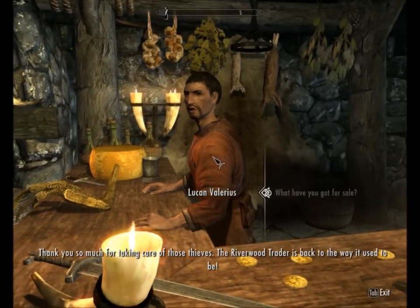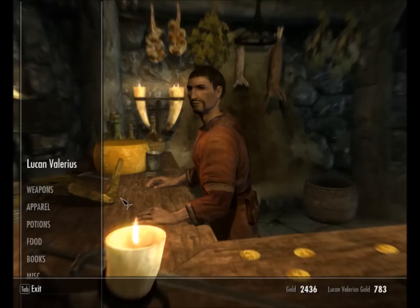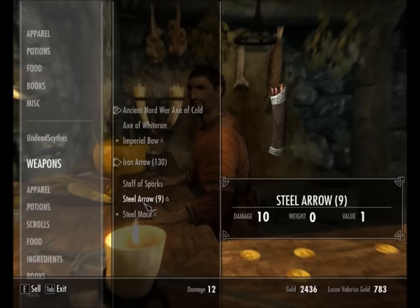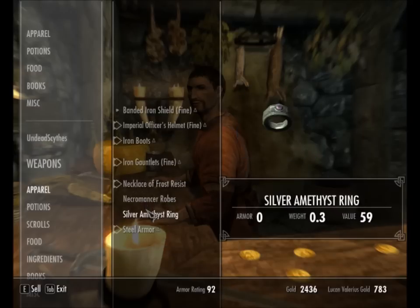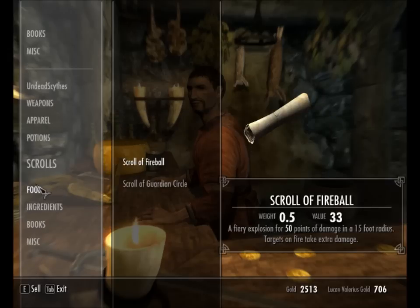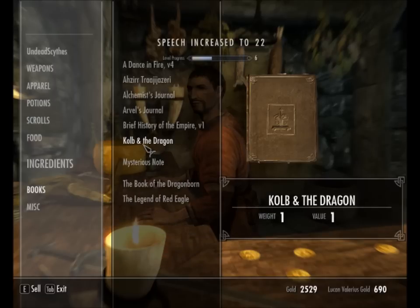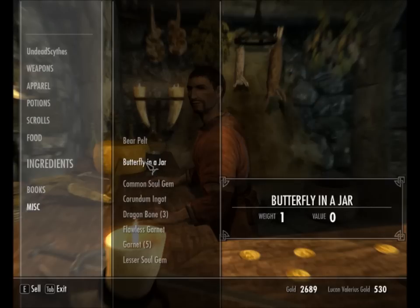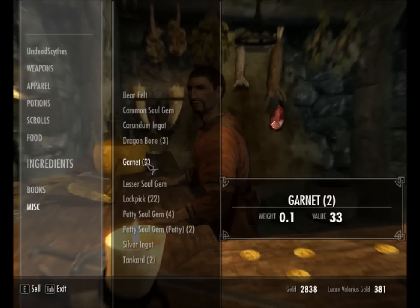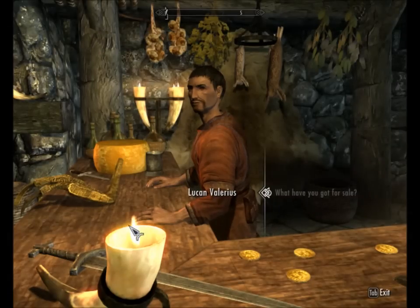They've given me a cool book - thank you. So the Riverwood trader is back to the way it used to be. I'm going to sell you some of my rubbish. Selling Nord arrows, steel arrows, necromancer robes - I'm going to use those. Silver amethyst ring - sell that. Keep all my potions, scrolls, food, ingredients. Books - spell tome, raise a zombie. Dragon bones, garnets, two tankards, seven wolf pelts - sell all of those. So I'm quite rich now, just over 2,000 gold.